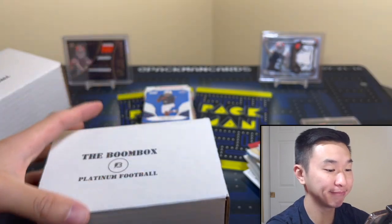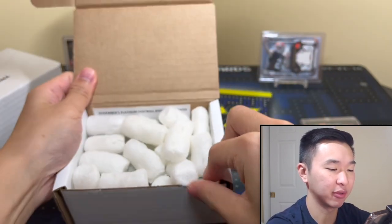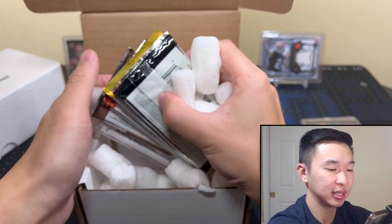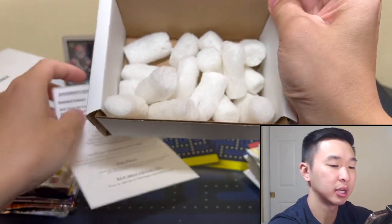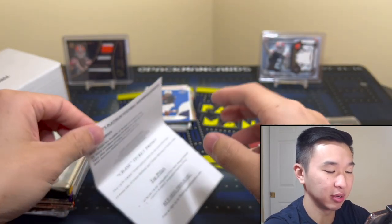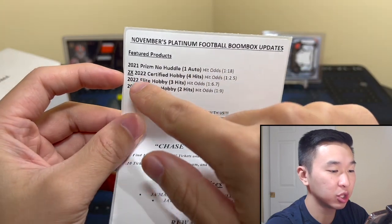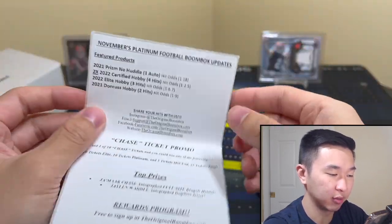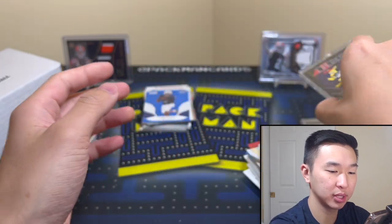Platinum is up next — the middle child. What do you got for us? Gotta start somewhere. This is the $140 option and this one has a chance, based on what we've seen recently. The packs change every month — some stay the same, I'll show you which ones I wish were not in here. Prison, No Huddle, Platinum — once again two Certified. I like that a lot. One Elite, and then Donruss, and the same promo social media card. We did not win once again.